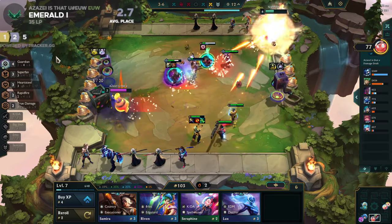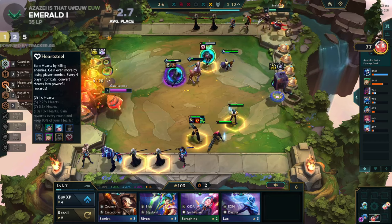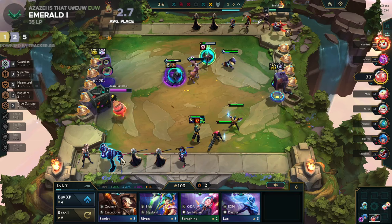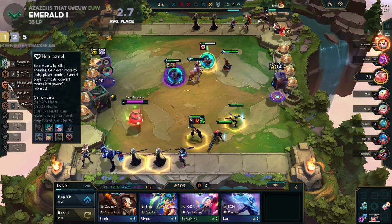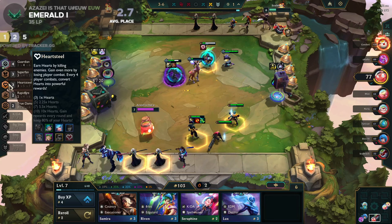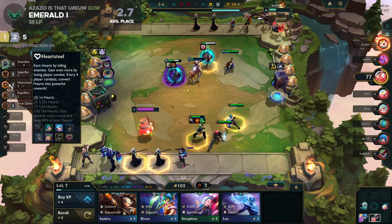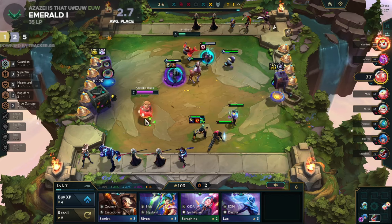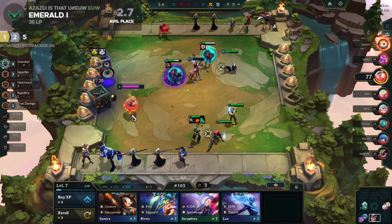That's still three Heart Steel. The only Heart Steels I should be using this game will probably be Sett and Ezreal — nothing more. Yeah, nothing more. Sett and Ezreal. I will sell all the other ones out.